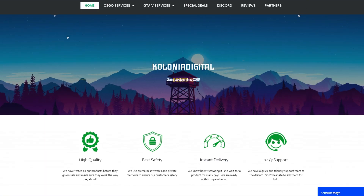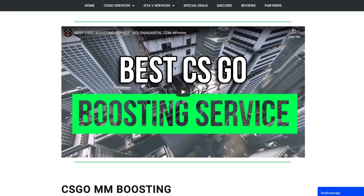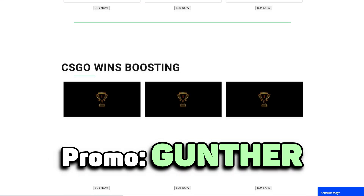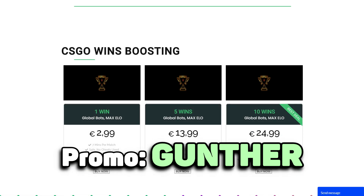Ok, if you want to quickly and safely boost your rank in CSGO, you can use this service, Colonia Digital. Here you can quickly upgrade your CSGO account or buy a new one with Prime and any rank. Use promo code GUNTHER to get a 10% discount on your purchases.